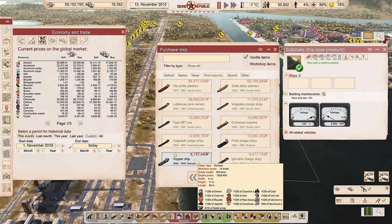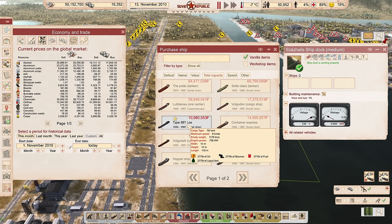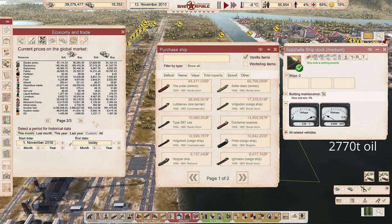Let's run the math on why that's a good ratio for me right now. The Type 587 Los costs 11 million rubles to buy. That's more money than I've ever spent in the game in one month — a 128 million ruble bill! I imported over 130 million rubles worth of vehicles this month. Let's take a look at this trade: 2,770 tons of oil — how much does that cost, and how long until these boats pay for themselves?